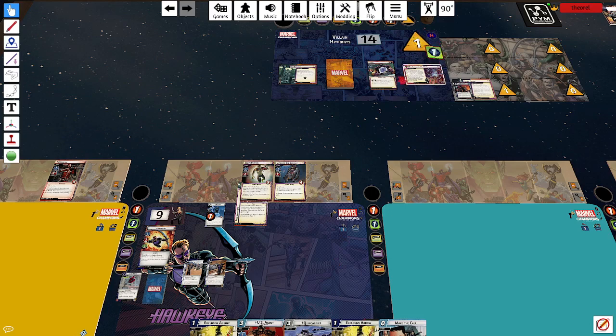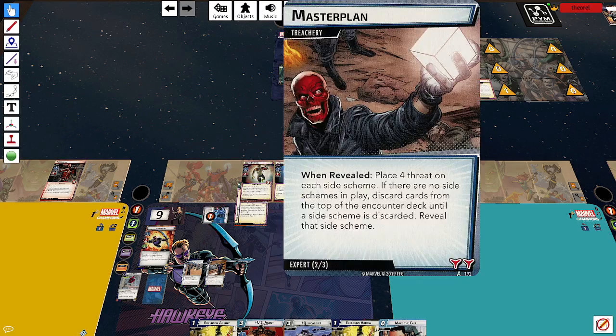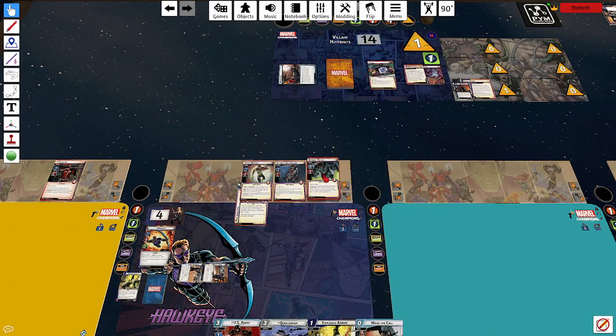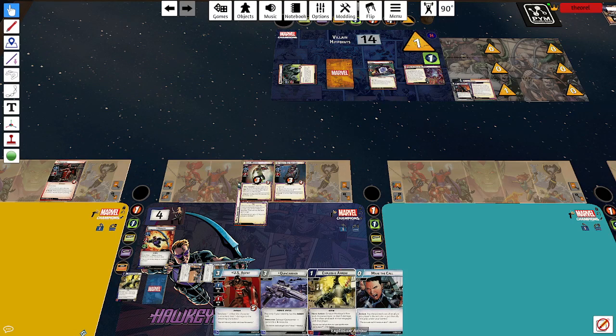One threat, one counter. It attacks me, Fury defends. I get a Master Plan — I did not want that. Then I take three damage and get an encounter card: Berserk Mutate, so I take two more damage. No question here — definitely an Explosive Arrow. That kills him. Three damage there, three damage there. Now if I thwart, I get Mockingbird. I could play Mockingbird for three.